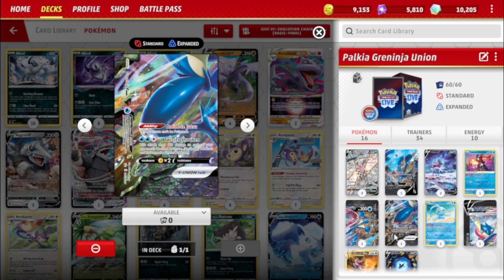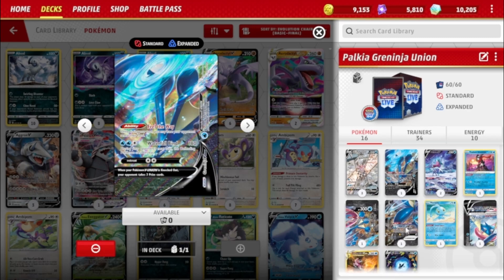Then there's Antidote Jutsu — it cannot be Poisoned. The cool attack Twister Shuriken does 100 to each of your opponent's Benched Pokémon once they don't have a Manaphy in play — you're going to be doing a lot with that. The fourth part of the card has another ability: once per turn you can peek at your opponent's hand, which is actually really cool because you can decide what you're doing — like, 'oh, they have a Boss's Orders, I don't want to Bench this Palkia this turn,' or 'they don't have anything useful.'